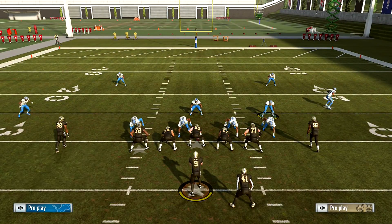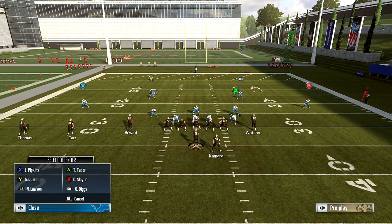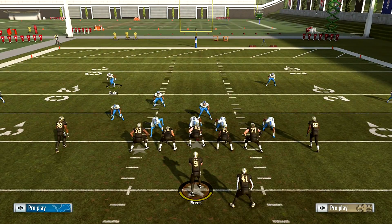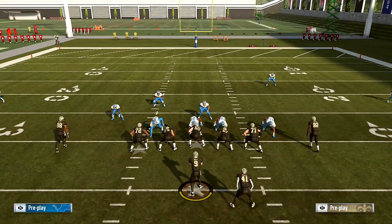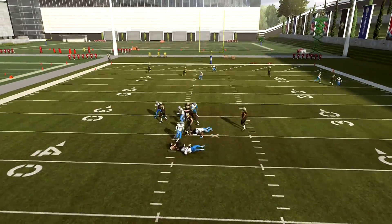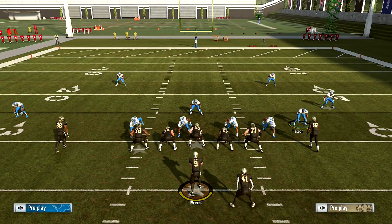Those are some of the adjustments you can do. You could take your Y guy, put them on curl flats; RB on curl flats. Take this guy and put him on a blue — now we have a pretty decent setup. The only thing you need to worry about is this guy right here: put him on a blue and bring him down. It's all about what you want to do, ladies and gentlemen. This is where practice comes in to your game plan.